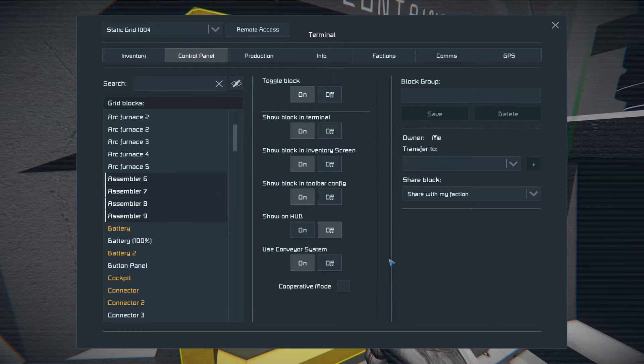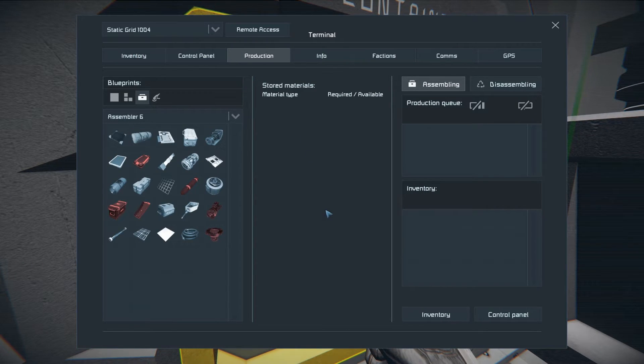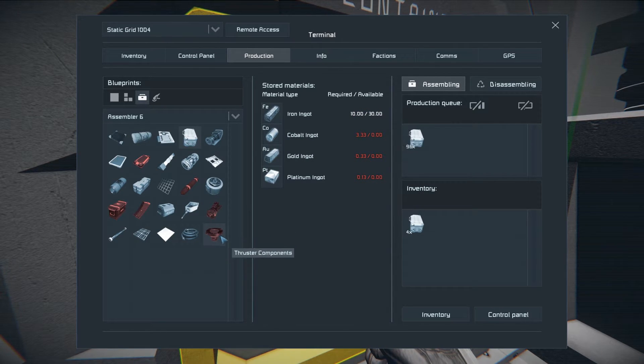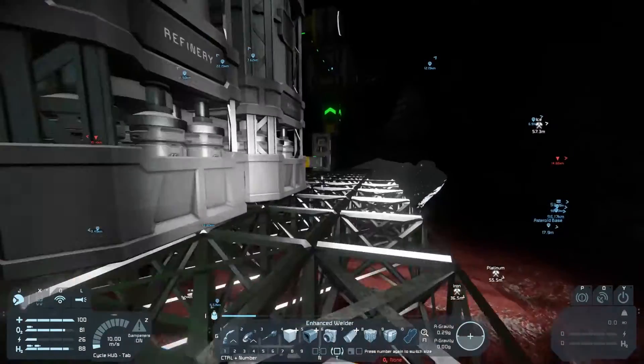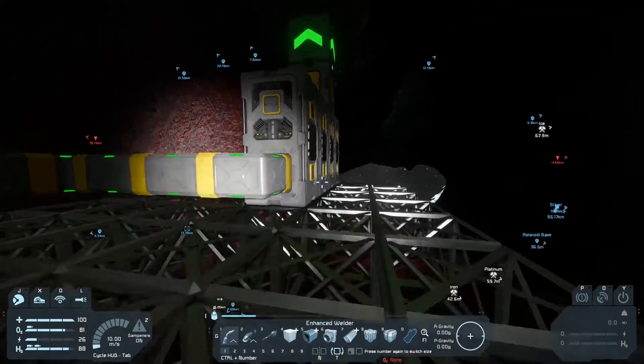We can put the assembler back in over the end here if we want to, but again we can leave that alone for the moment. That means now when I request stuff, it should be getting built by something on the other side of the base. So if we go to our control panel and go to our assemblers - there's four of them - I'll put them in cooperative mode. And then we can go to production and say I want construction components. They've started making. Let me actually just add a few more hundred and let's go make sure they're all actually working. We do need to put speed modules in them, of course.